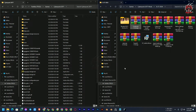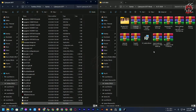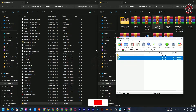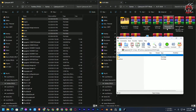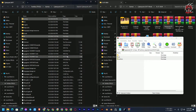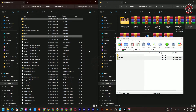Now that Cyber Engine Tweaks is installed and confirmed working, we'll install CodeWare — just drag and drop it into the root directory of your game. Next, install CyberCMD: select the two folders and drag and drop into the root directory. Then install Equipment-X — drag and drop the r6 and archive folders into the root directory. Finally, install Red4Ext: open it and drag and drop the two files into the root directory.